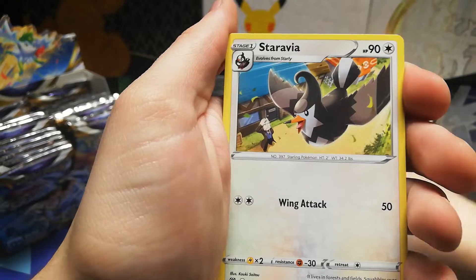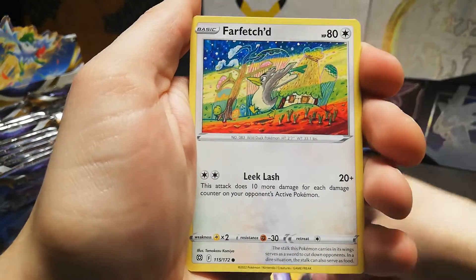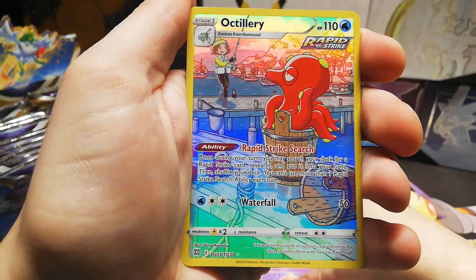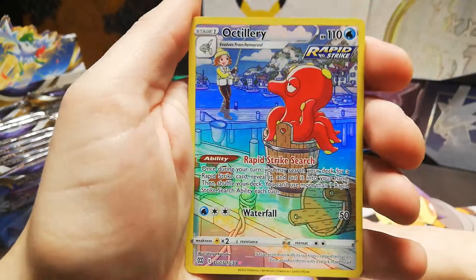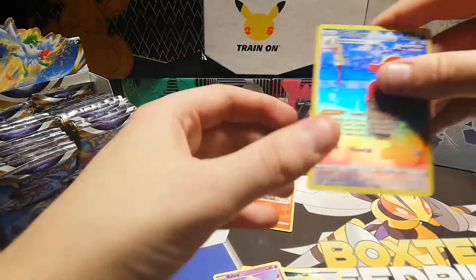Cutting Energy, Glalie, Grimer, Farfetch'd, Baltoy, Execute. Oh, there's another character art — this time it's from Arty. That one's also cool. I love the colors on these. Into a Multiverse. That's a cool rare. The real cool part is, of course, this character art.